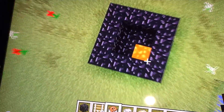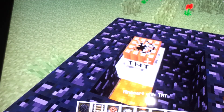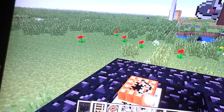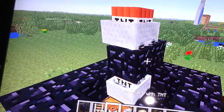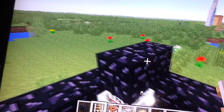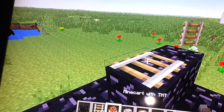So what you need to do is you need to place a TNT here next to the lava. Then you need to do it like this. Like this. And this is a glitch.